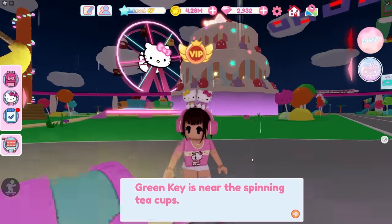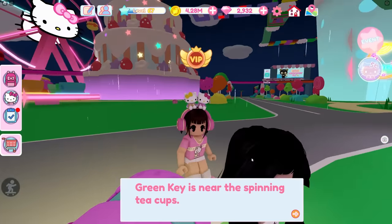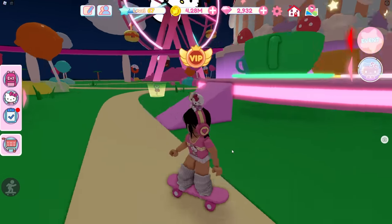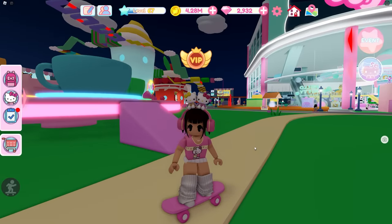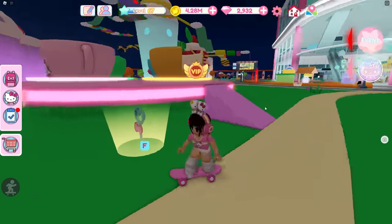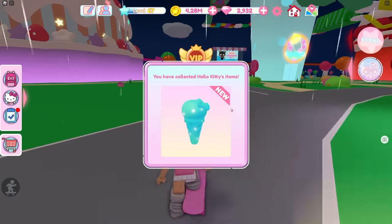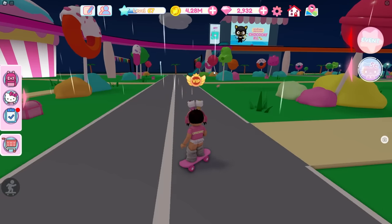Oh — the green key is near the spinning teacups! I think if you leave and come back and try the chest again it will give you a different location. I don't know what the cafe one is about — sadly I cannot help you there. But if you have that one you can leave and come back and try again to get one of the other locations. The green key near the teacups solved my problem — I could not find it anywhere at the cafe. If you open this chest you will get this ice cream cone.